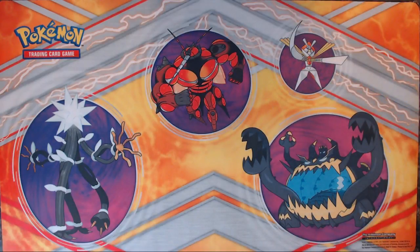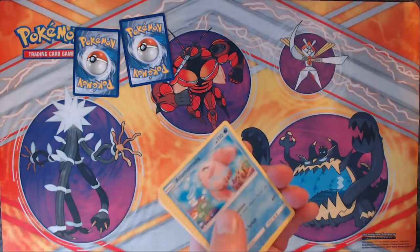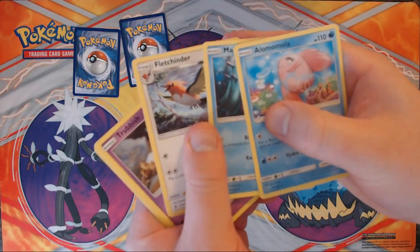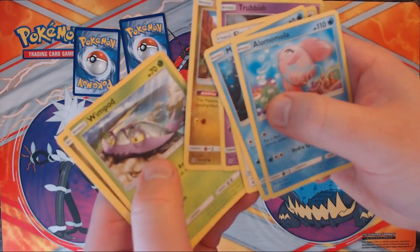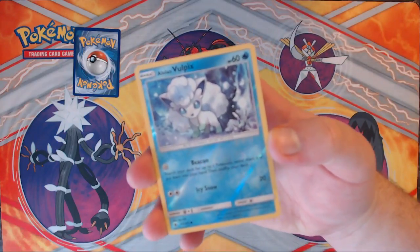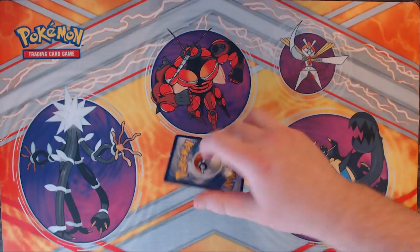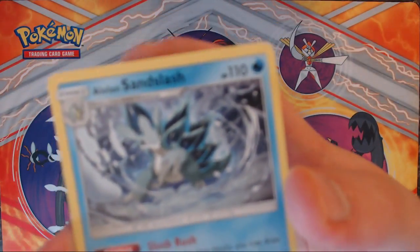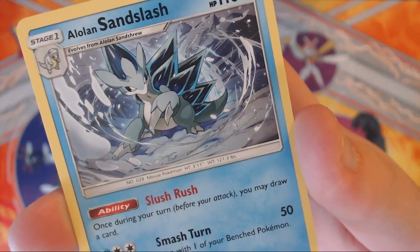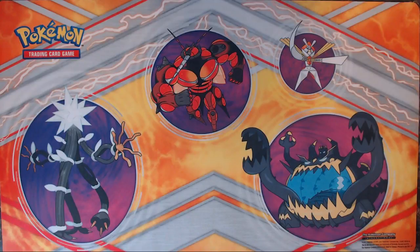Guardians Rising next up. Surely we're going to get at least one good card, right? We've got our Rare and our Reverse. Energy, Alomomola, Mareanie, Fletchinder, Trubbish, Jangmo-o, Wimpod, Goomy, and Wishiwashi. Our Reverse Holo is an Alolan Vulpix — a little cute Alolan Vulpix, that's pretty cool. And our Rare is the other Alolan variant, Sandslash. Still cool, but still a poop Rare. Getting quite skunked on all these packs, unfortunately.